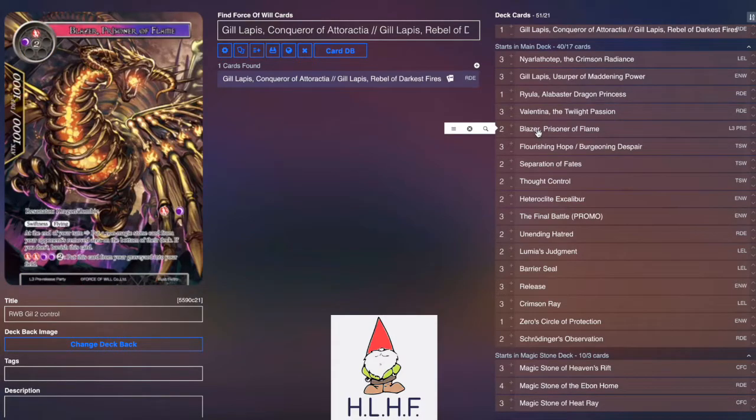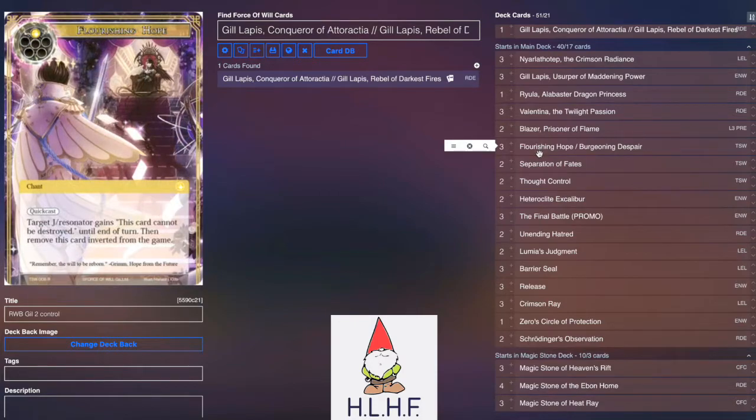Two Blazer, Finisher of Flame — Prisoner of Flame — is a little flying finisher that can be recurred a bit, provided you keep it in the graveyard rather than removing your own graveyard. Three Flourishing Hope, Burgeoning Despair: it's in color, serves great as a protector, trades up, and helps sack creatures from your opponent's side of the field. Jason was playing it a little greedily — primarily you should try to use it to make one of your own guys unkillable, block something, and then make them sack stuff — but in the moment it worked out for him okay.